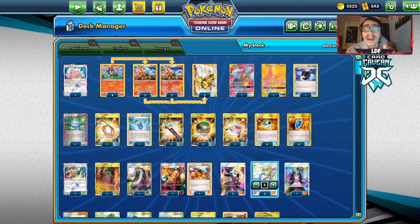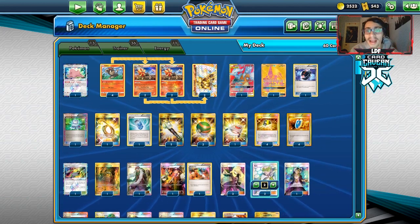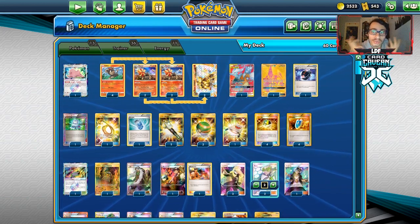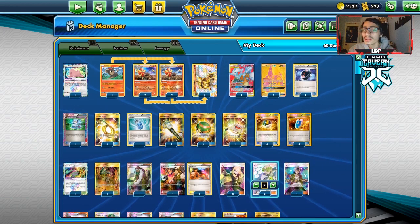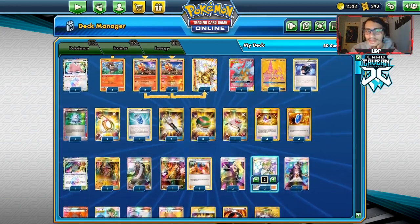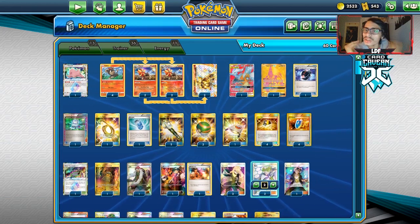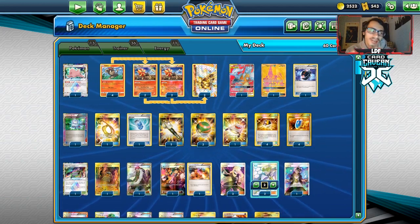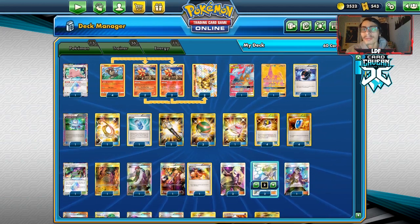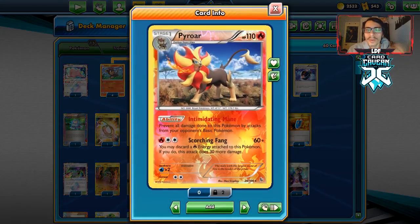Darkbox decks playing Weavile are also a problem, since Weavile can attack Pyroar. But if you get lucky, you can knock out the Sneasels before they become Weaviles. Alternate Arceus-Darkrai-Mew with Muk and Silent Lab but no Garbodor is an easy win — there are just decks this deck beats because they have no answer to Pyroar.